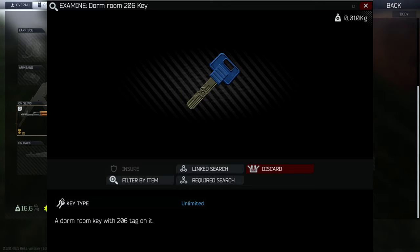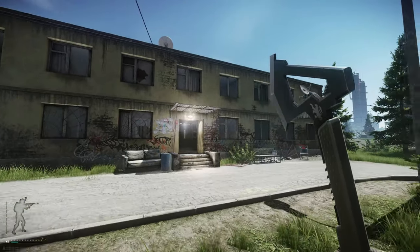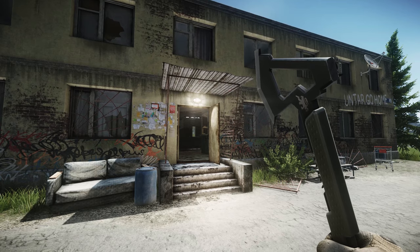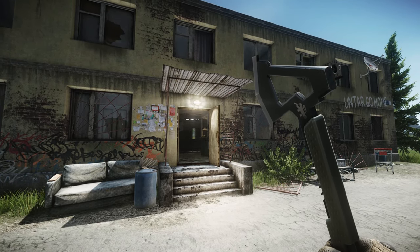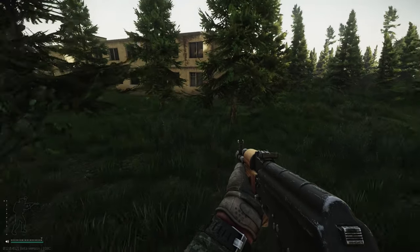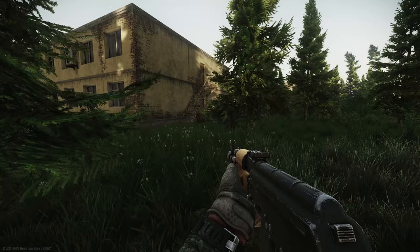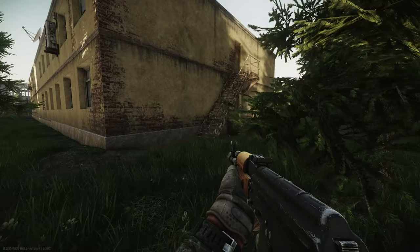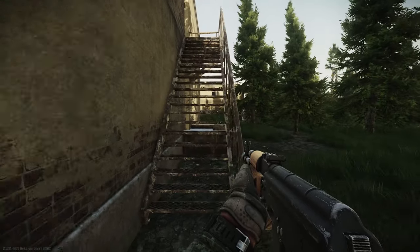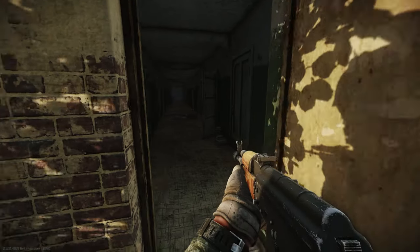Now there are two ways to enter the dorms building. There is through the front door which is quite ballsy because you will be spotted maybe by other scavs or players. Or you can go up the metal steps at the side of the building, it's a little bit more secluded, you've got a little bit more cover there. So I would suggest going up that way, that takes you straight onto the second floor. Walk down the corridor and 206 is on the left hand side just right next to the stairs. All you need to do is unlock the door, walk in and that is that task completed.